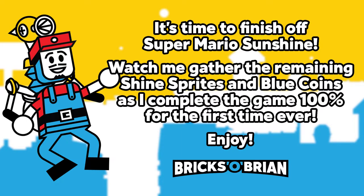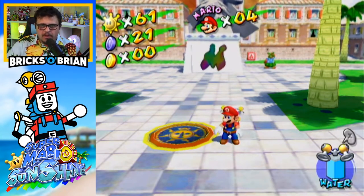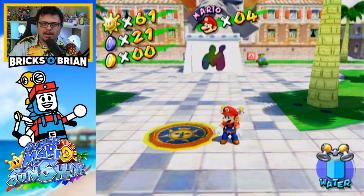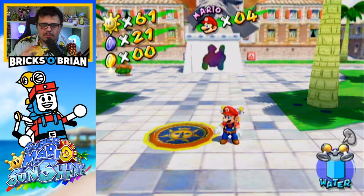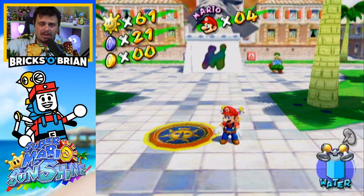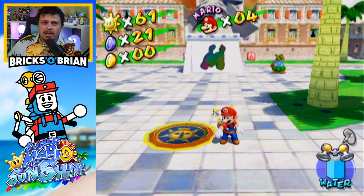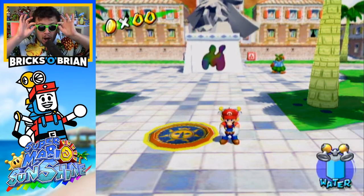It's time to finish off Super Mario Sunshine. Watch me gather the remaining shine sprites and blue coins as I complete the game 100% for the first time ever. We return back to Isle Delfino once again to finish off Super Mario Sunshine, a thing I have never done before — but this playthrough would not be complete without the proper attire for the occasion: the pineapple Hawaiian shirt as well as the shades.